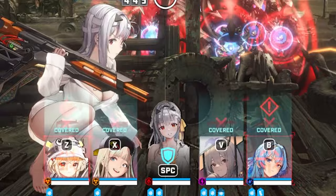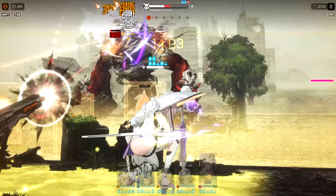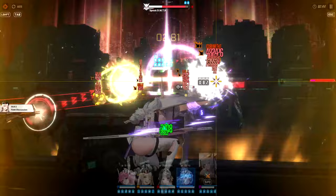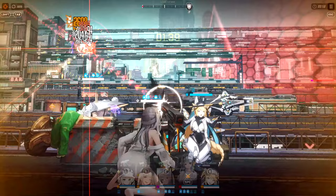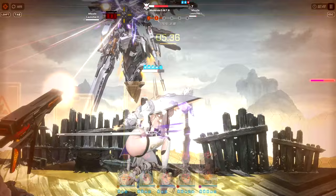You've probably noticed the cover mechanic by now. By tapping your on-field unit's portrait or pressing spacebar on PC, you can order everyone to take cover. You can achieve the same in manual mode for a specific unit by simply not aiming your weapon. If a unit is in cover, damage dealt to them is typically absorbed by their cover health — the blue meter above their health bar. So when should you use this mechanic?